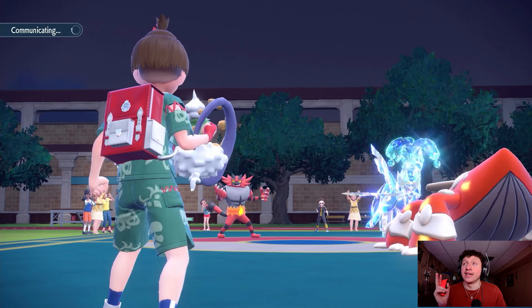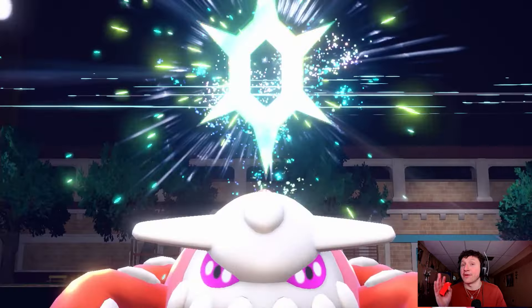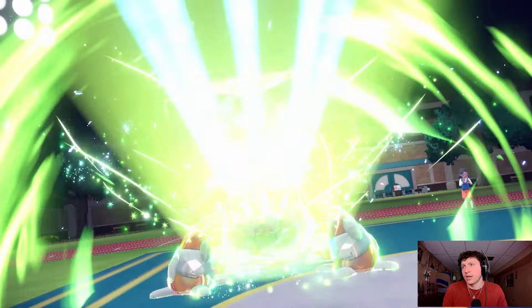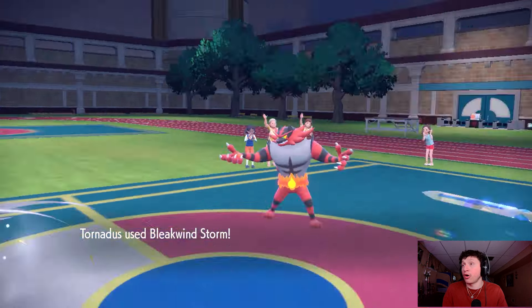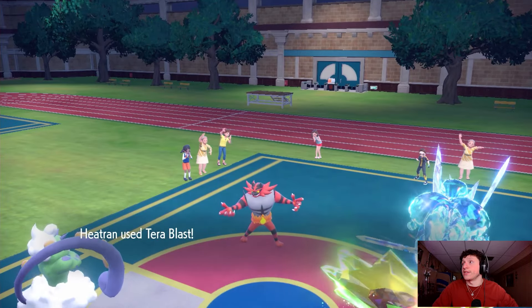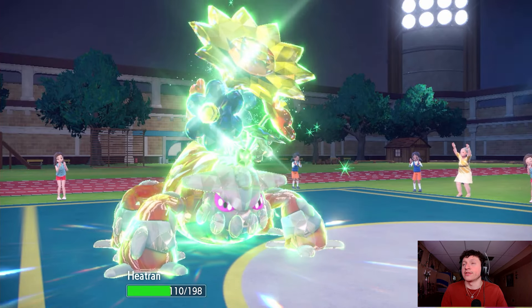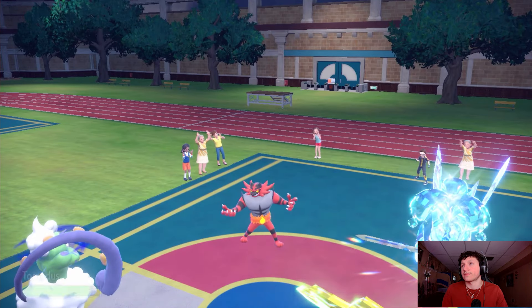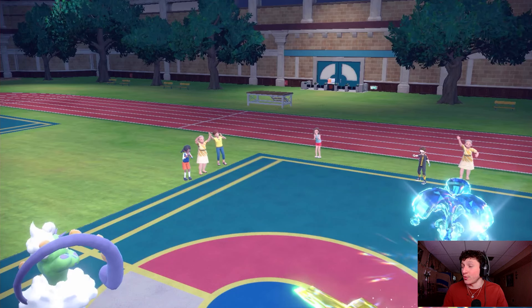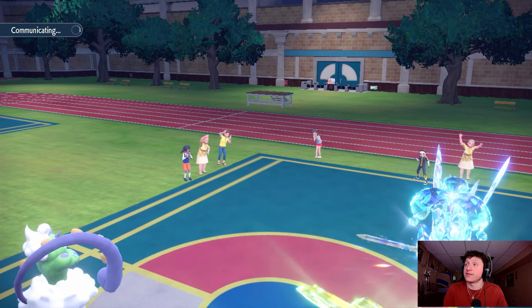We're going to Tera into Grass — they might protect, and if they do that's fine. They don't protect, so Bleakwind double connects and chips both of them. Heatran goes for Tera Blast to get rid of the Zacian — but the Sacred Sword comes out, does around half, and then Parting Shot. Heatran, you let me down. The super-effective Tera Blast didn't pick up the KO on Zacian. That's kind of nuts — Zacian is so tanky.